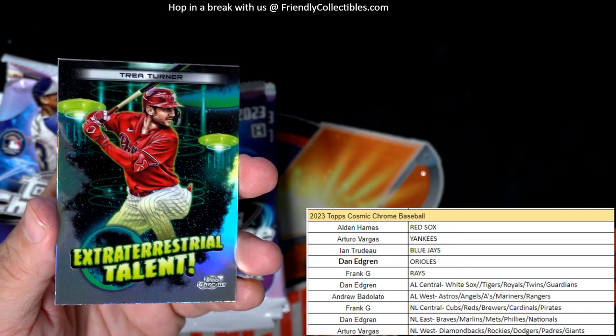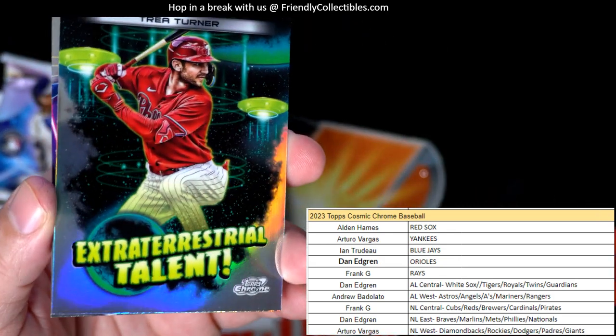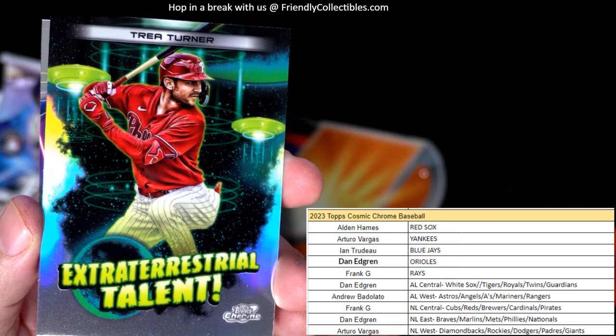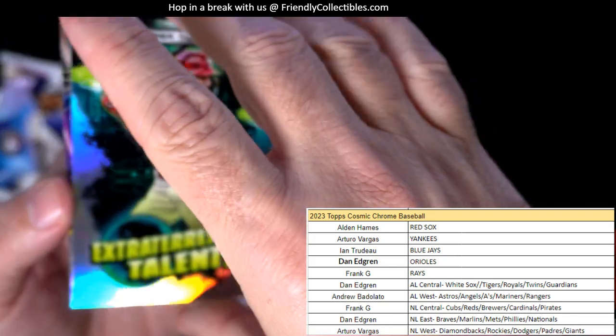And then we've got the Extraterrestrial Talent cards — these are four per box. Here is Trey Turner, National League East — Dan, this one's coming out to you!